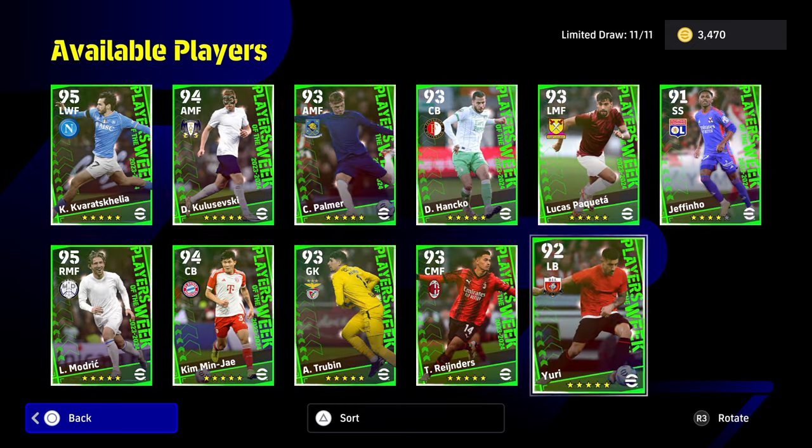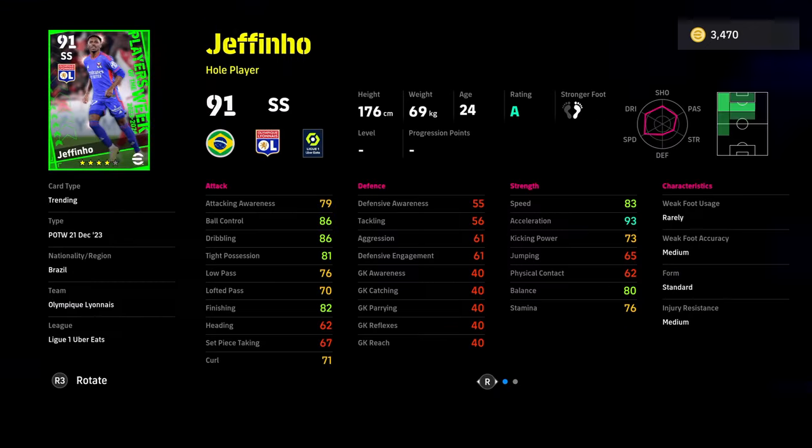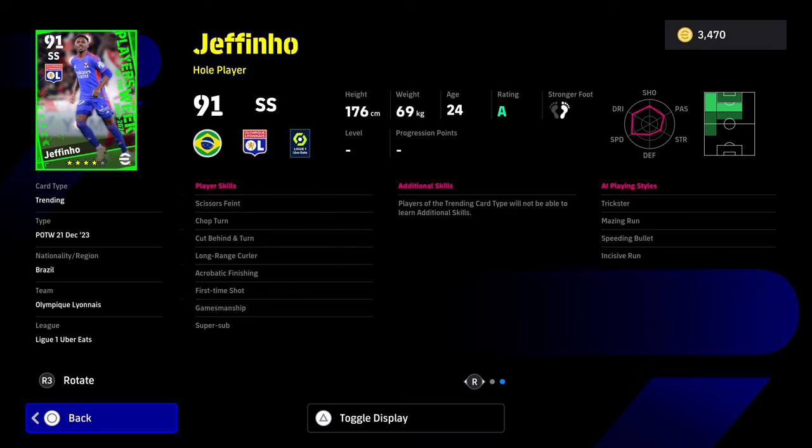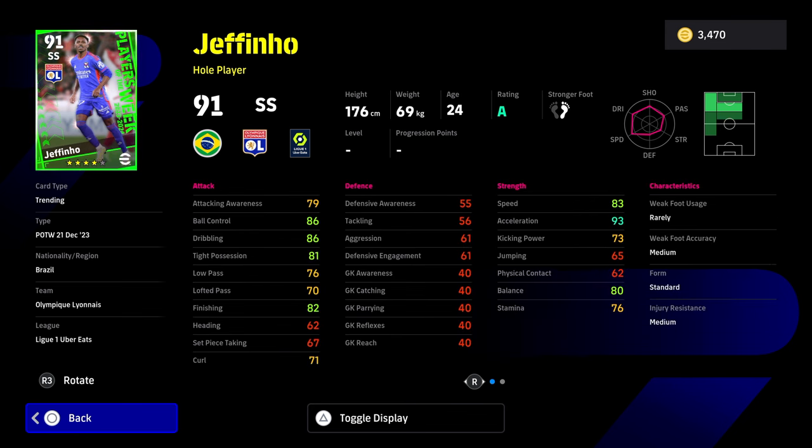This pack is littered with very average players. Jeffinho - obviously he's got pace, but that balance is a little bit low. Remember you can train these players up, but even though this guy's got super soft and first time shot, he doesn't have one touch pass or any of those skills that you'd need as an SS or a centre forward. His low pass is quite poor, his balance is quite poor for a player that's quite short and light, and his physical contact is quite poor as well. Just an average SS unless you are a newcomer.